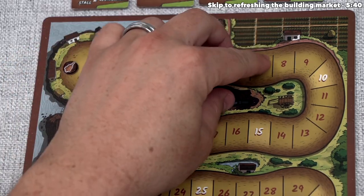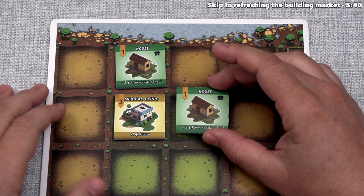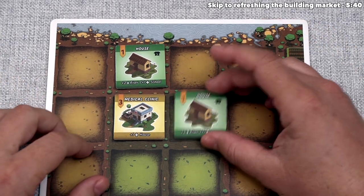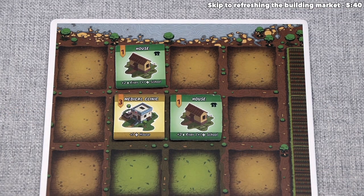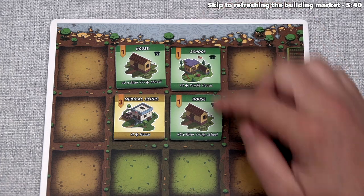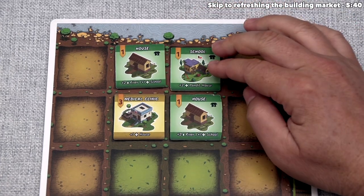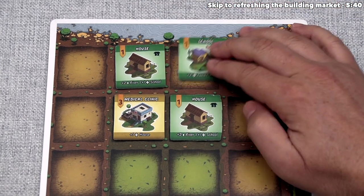Before we move on, I want to point out that when you place new tiles in the future, previously placed tiles will activate. For example, if we put another house down, it would trigger the medical clinic's plus-one point for being near a house. As another example, if we put a school here after placing these, the first house would get plus one point and that house would get plus one point — so by placing that school, we get one plus one plus one, or three points.